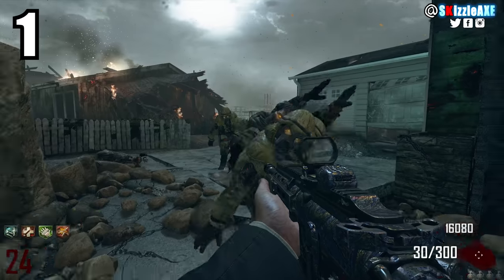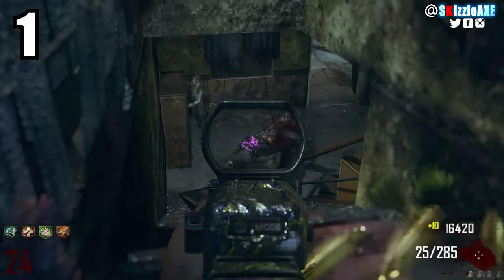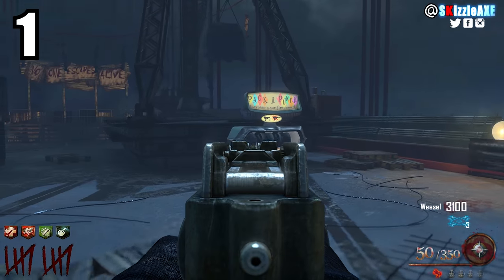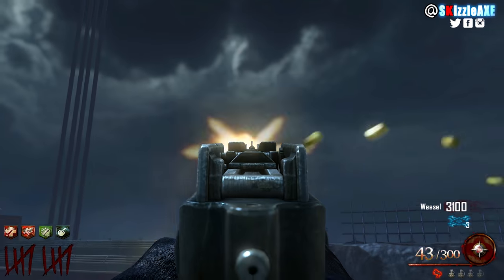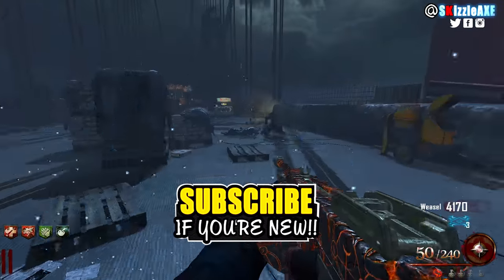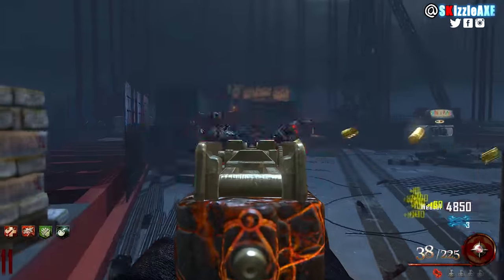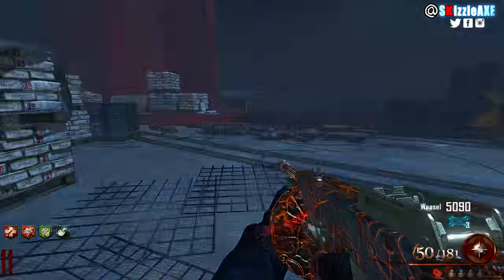Coming in at number 1, I'm talking about the Mob of the Dead version of the Tommy Gun — specifically the original Mob of the Dead version, not the Revelations or Origins remastered version. It has 50 ammo in the mag and 350 in reserve. Pack-a-punched, it keeps 50 in the mag but gets 400 in reserve — though ammo in reserve should be a bit higher in the next game. It's called the Speakeasy, and in Black Ops 2 it feels real in a way that the Black Ops 3 version doesn't.